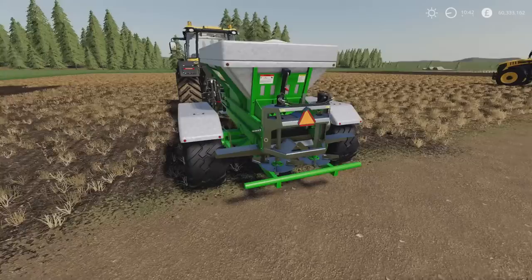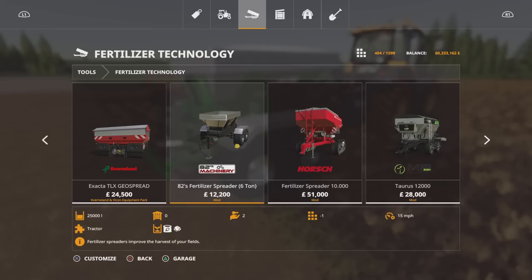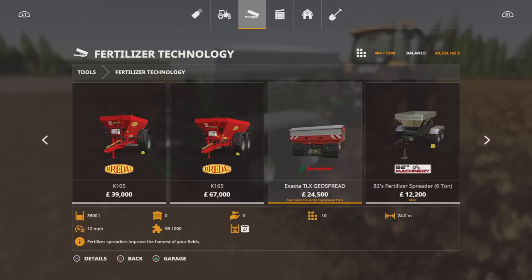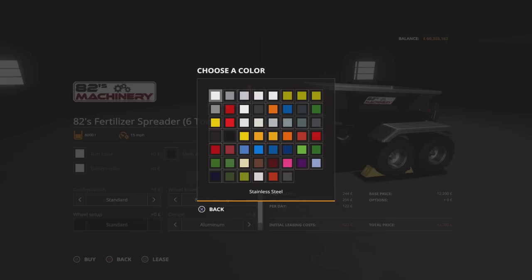There are quite a few options, as you'd expect from 82 Studio. It's only 12,200 for the base model, which is pretty good, and it runs at 15 miles an hour — most of them are 12, some are 11. It will do lime or fertilizer. We can change the rim colour to anything on the palette, and across the top we've got metallics: stainless steel, dark steel, aluminium chrome, polished, and a few stock ones. Main colour changes the chassis.